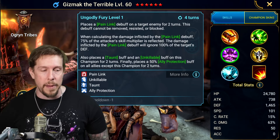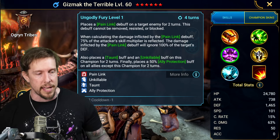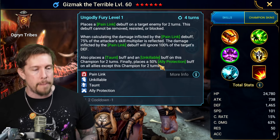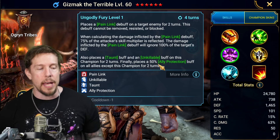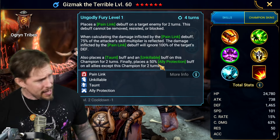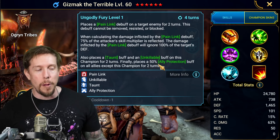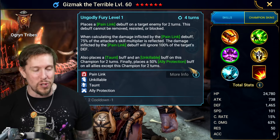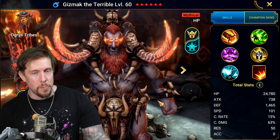Ungodly Fury, his A3 on a three-turn cooldown: places a Pain Link debuff on the target for two turns. It cannot be removed, resisted, or blocked — ignores stone skin, block debuffs, even 1100 resistance on Mithrala. When calculating Pain Link damage, 75% of the attacker's skill multiplier is reflected back at the attacker, and the damage ignores 100% of the target's defense. Put Pain Link on their damage dealer — they'll kill themselves.